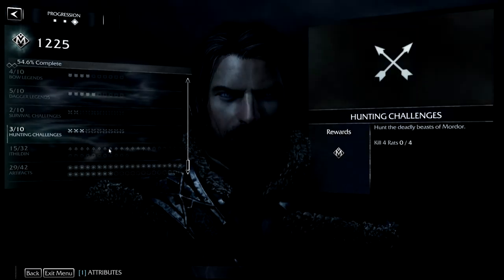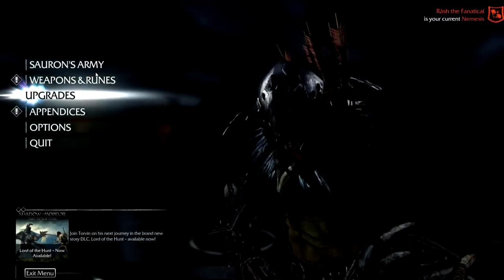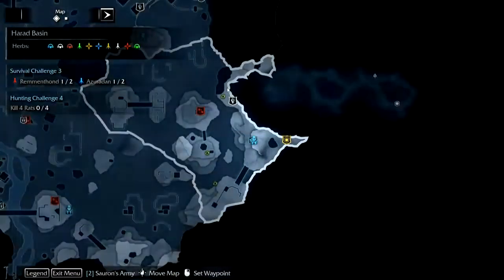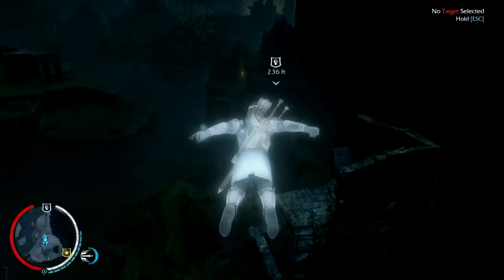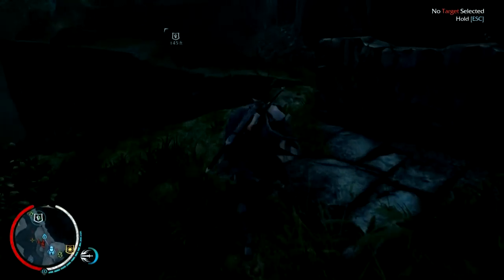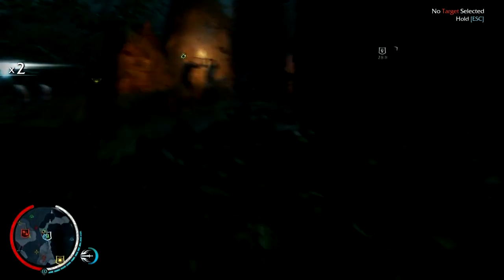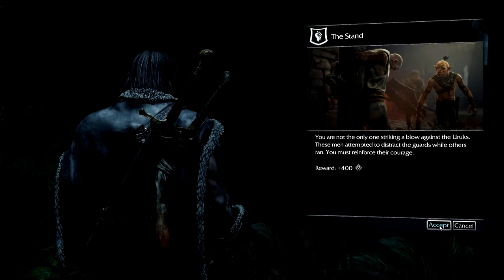Well, artifacts are really the only thing we're close on — we can see the light at the end of the tunnel there. And main missions obviously, but that's besides the point. Oh, I'm your rival for some reason — you know, it doesn't kill me or anything. That one mission let me into that cave, so it'd be cool if doing these things knocked off two birds with one stone, you know? Striking a blow against Mordor — these men are attempting to distract the guards while others run. You must reinforce their courage. That's intense music for no reason.